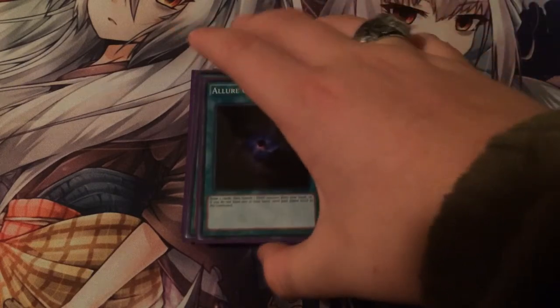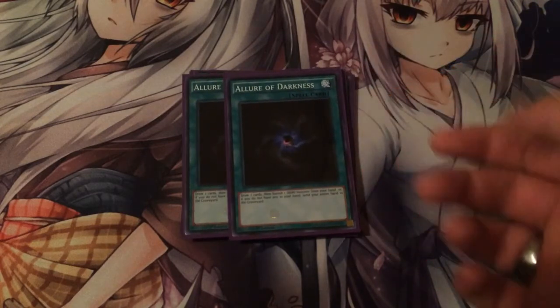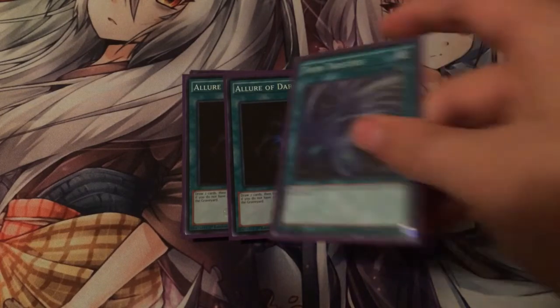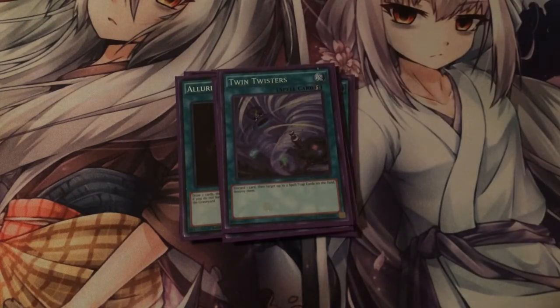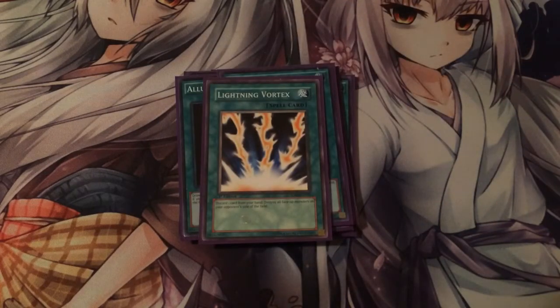Next you run two Allure of Darkness. I don't think three is good in this deck because you banish a lot anyway, and I'd rather get a fusion monster out of banishing cards instead of just drawing more. What you'd mainly use this for is if you have a Clock Hand. Next you run one Twin Twisters — discard a card, destroy two spell and trap cards. You'd discard Lamnia or Necros. And one Lightning Vortex — discard a card, destroy all face-up attack position monsters your opponent controls. It's like Raigeki but better for this deck because you want to discard cards you need in the graveyard.